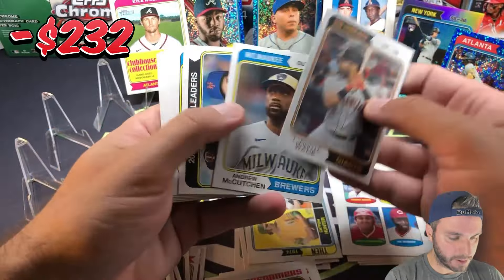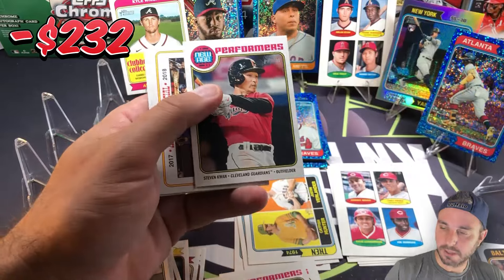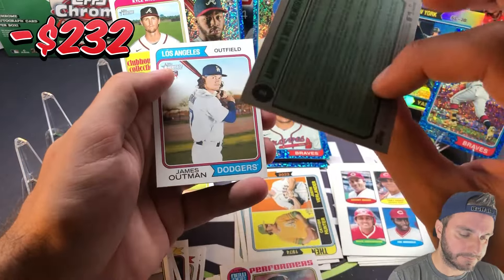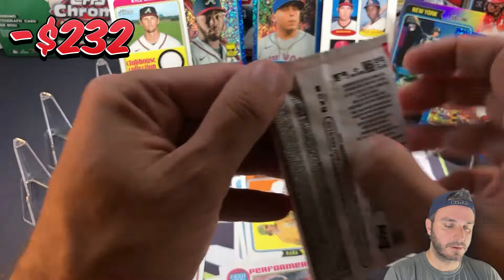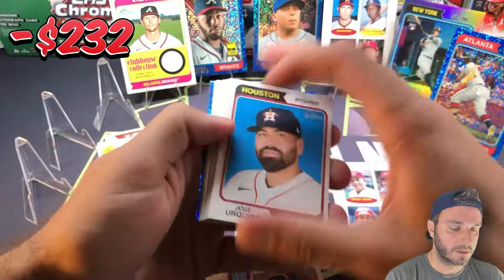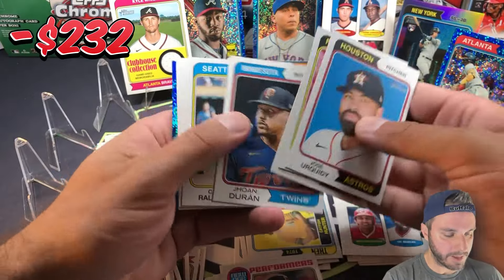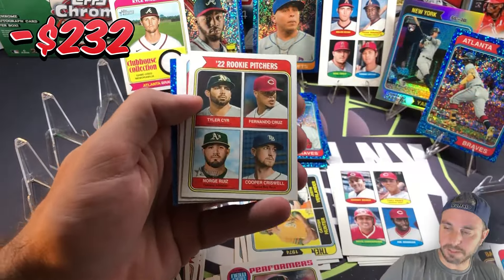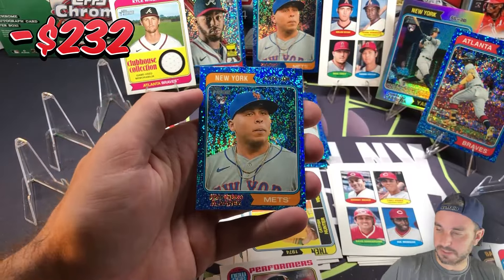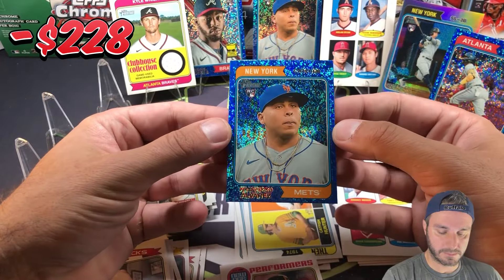I'm going to end up with way more Gunners than I originally thought — figured I'd get about 12 but we're getting there already. New age Stephen Kwan, James Outman. There's a blue sparkle and a Michael Harris — four of him now, pretty nice — rookie pitcher short print card 491. And the blue sparkle is Francisco Alvarez again. These are the doubles you want — that's awesome.